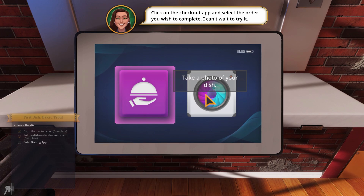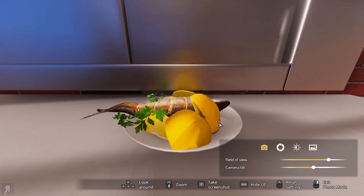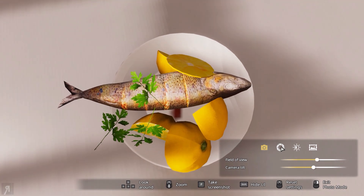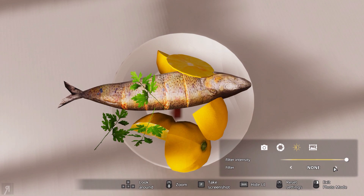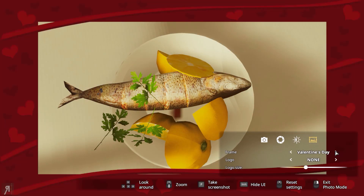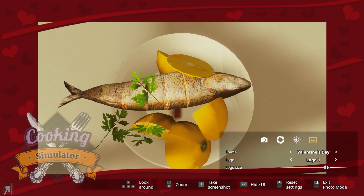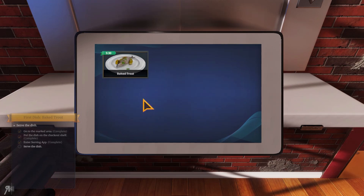Click on the checkout app — I can actually take a photo. I love this. Can I change the filter? Depth of field — no, that's not good. What about filter? Black and white, black and white comic book, Dawn — it looks good with that, I like it. Let's put a frame around it. Valentine's Day. Cooking Simulator. Take screenshot, save. I wonder whether I can see that in my Steam screenshots — that would be pretty cool. Absolute masterpiece, don't you agree?